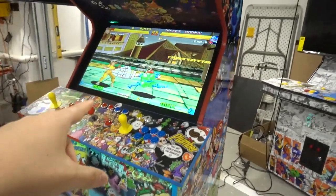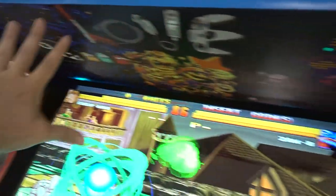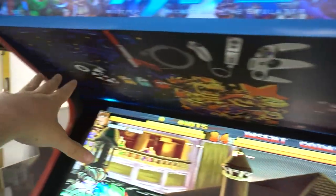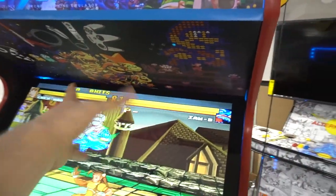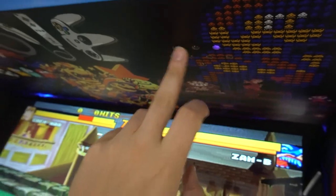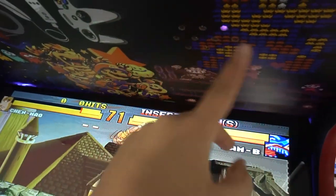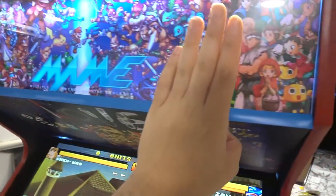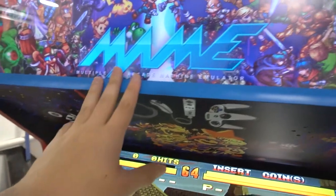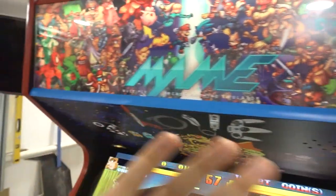32-inch screen. Artwork is now my thing — this has the speaker panel artwork, just like my personal one. You can see the speaker panel holes. I pre-drill, apply artwork, then drill again to make sure the holes are clean. The customer did want his own marquee — he found it online. It's multiple characters, which is kind of perfect for a multi-cade.